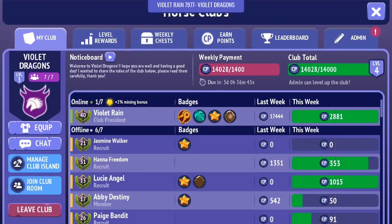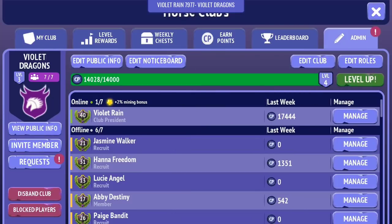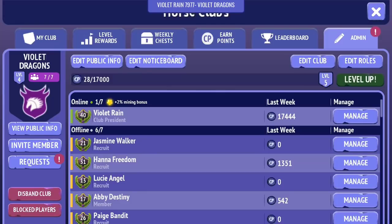Before we head off to train Ruby again, I'm going to level up my club. As you can see, we're on 14,028 points and we just need to click on the level up button. Congratulations, your club has leveled up to level 4. Now I need to get to level 5, which requires 17,000 points. I think we get a reward for that and then I can expand my club.